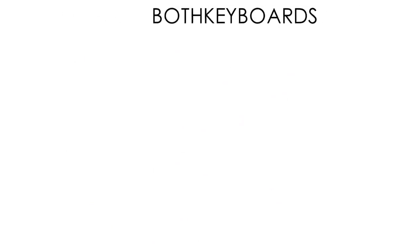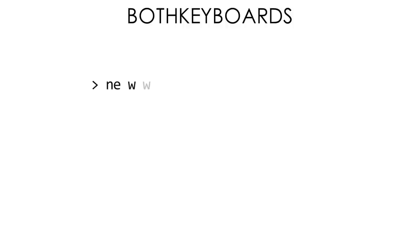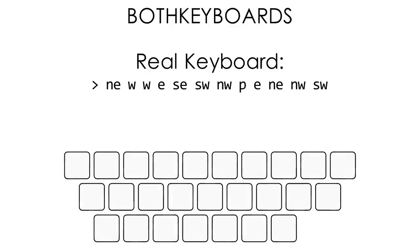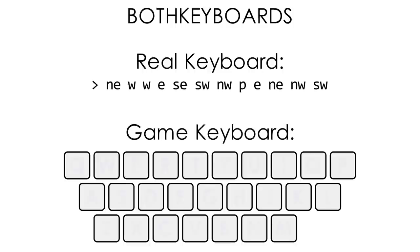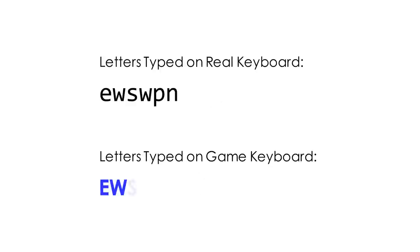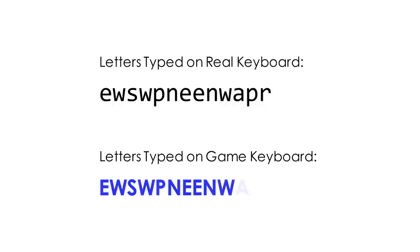There are two keyboards in this puzzle. The first keyboard is the one we are actually typing on when entering commands — we'll call this the real keyboard. The second keyboard is the dungeon in the game — we'll call this the game keyboard. For the rest of this puzzle, we will ignore the red letters that were in the rooms and only consider the blue QWERTY letters. The goal of the puzzle is to type the same sequence of letters on both the real keyboard and the game keyboard.